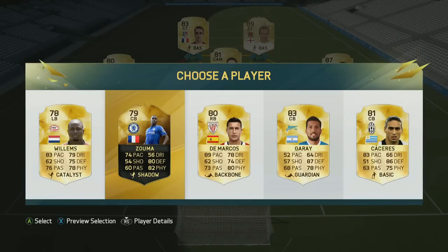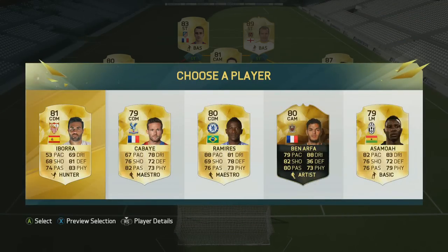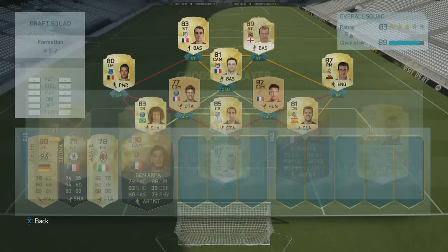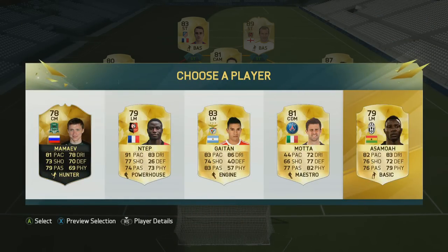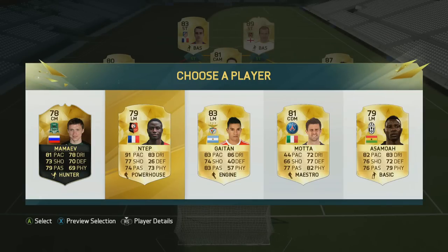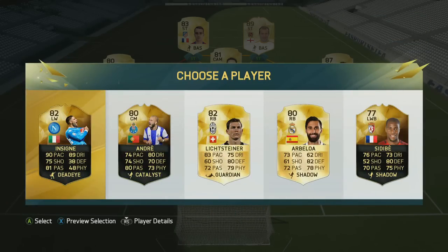So far, very nice — 89 chemistry, and that's only with the main starting lineup, we haven't even got the subs yet. One thing I want to mention: I really think the game should detect what formation you're using and not allow you to have right backs and left backs if you've picked a 3-5-2, or just generally any positions that aren't in that formation. I think it would be a decent improvement to have in FUT Draft.